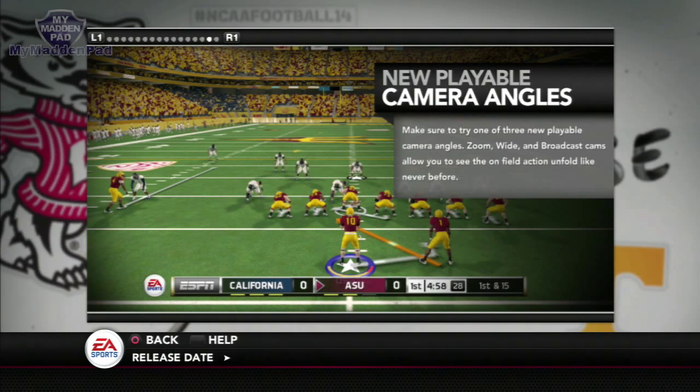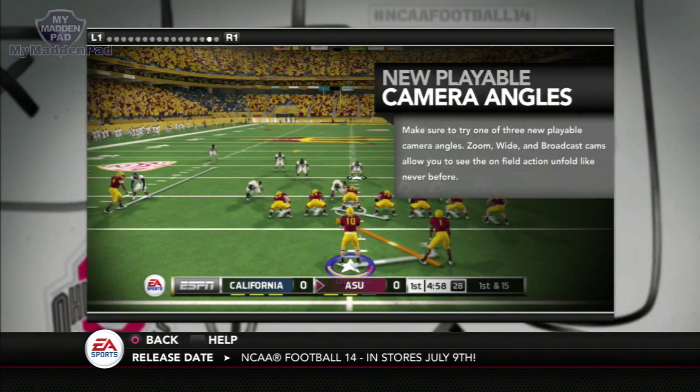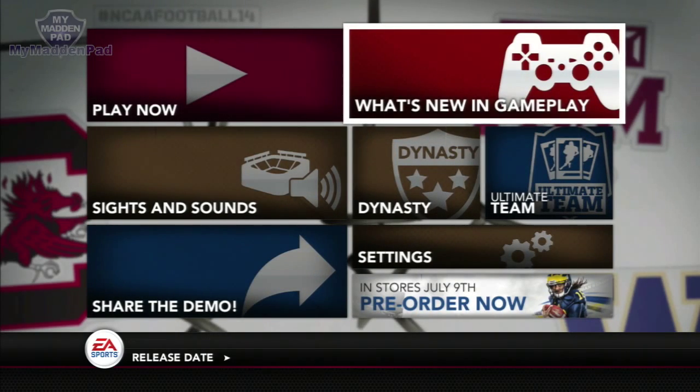There's a new playable camera angle — the big one is the new coordinator cam, and I don't know if we can use it in the demo, but make sure when you get the game to check it out. There are a couple of videos on YouTube taken at E3. They also have a new zoom wide and broadcast cam as well. Tweet EA NCAA Football and let them know what you think.